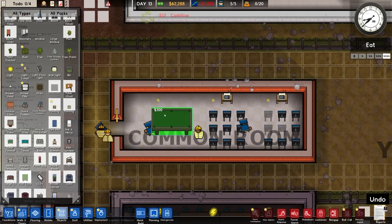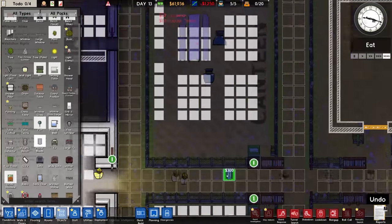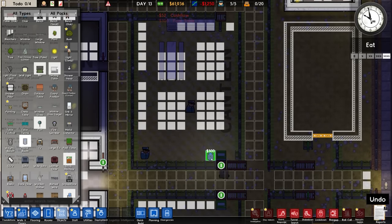Pool tables - oh well, fits in there. And phone booths, which were discussed - the plan was to place them around here.